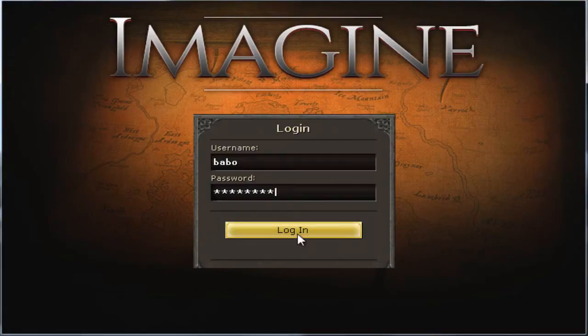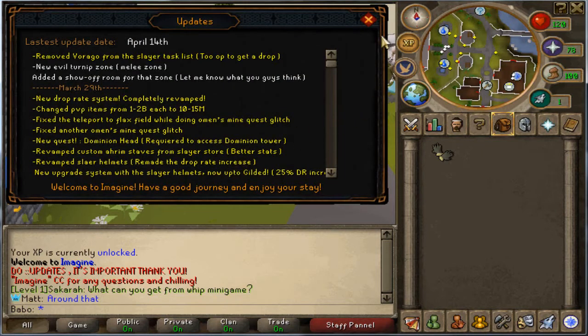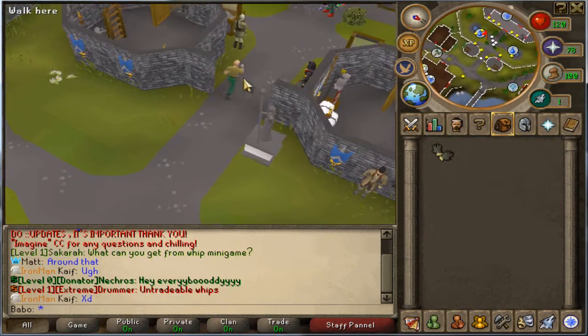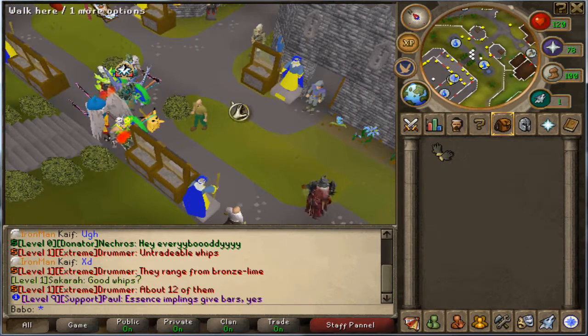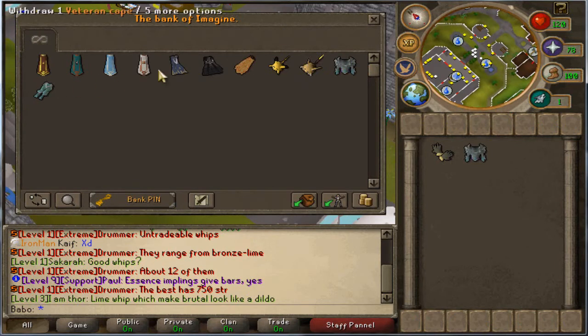Okay guys, so at second spot we have Imagine — I don't know if you call it Imagine or Imagine PS, but I think it's just Imagine. This is probably my favorite custom private server, but there are some things that make it not the best in my opinion. As you can see, there are really tons of custom items already. I already have some items in my bank — I played this server earlier but I don't play it anymore.